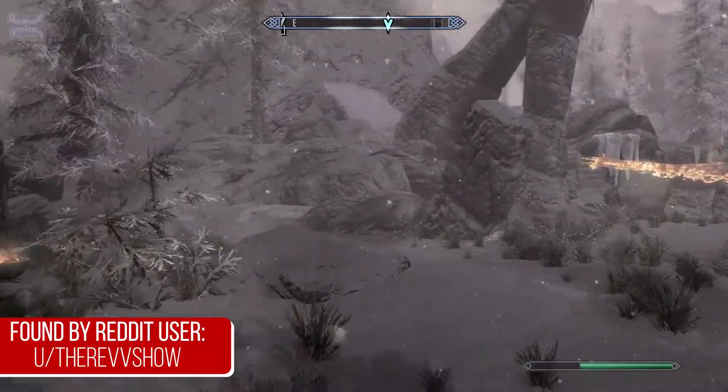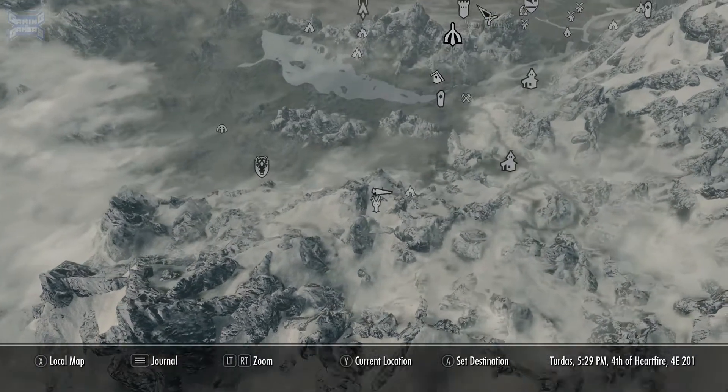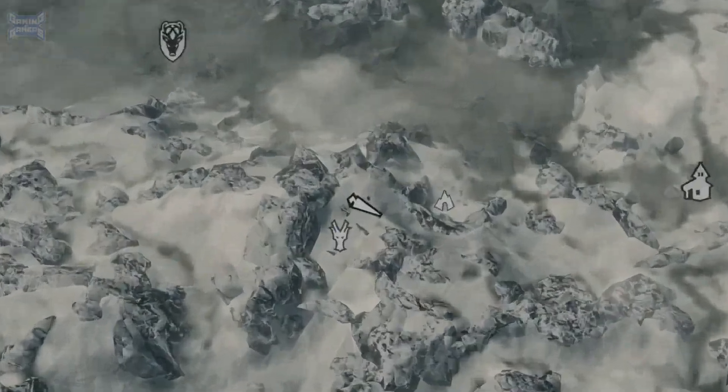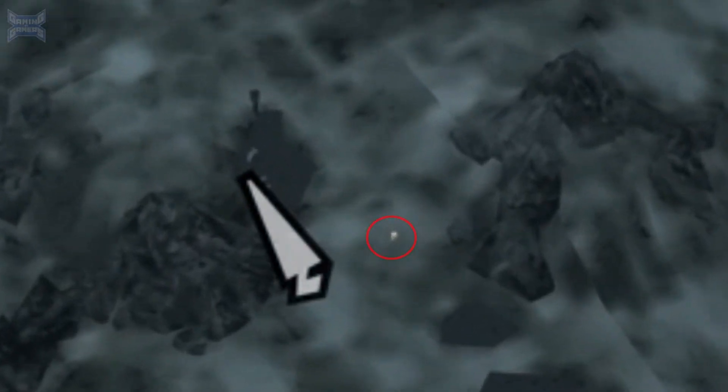Once again in Skyrim, after slaying a dragon, if you look very closely at the world map and the location you're in, you can actually see the glow from its withering carcass. This is very hard to see and has likely gone unnoticed by many, however this is quite literally a small detail that caught our attention and we thought it was pretty cool.